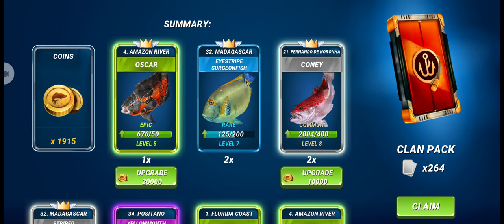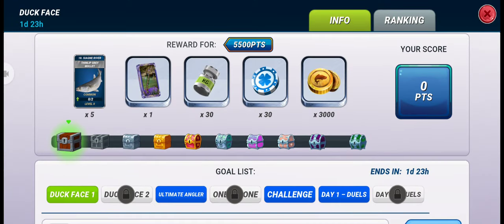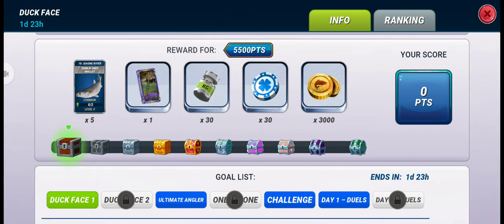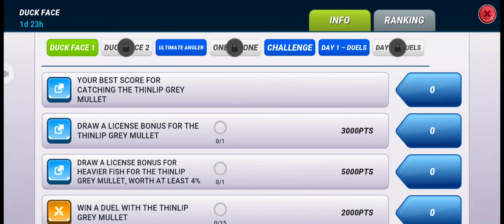That means now we have to get this fish from this event. In the very first box we will get five lures of this new common fish, Thin Lip Gray Mullet. So let's try to get the first box of this event. As you can see, we will get 5000 points if we can draw a license bonus for this fish at least four percent.